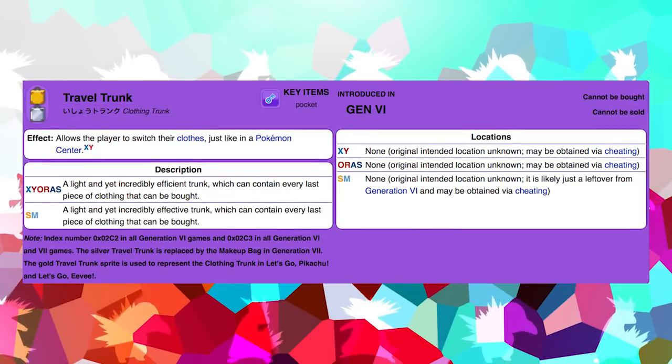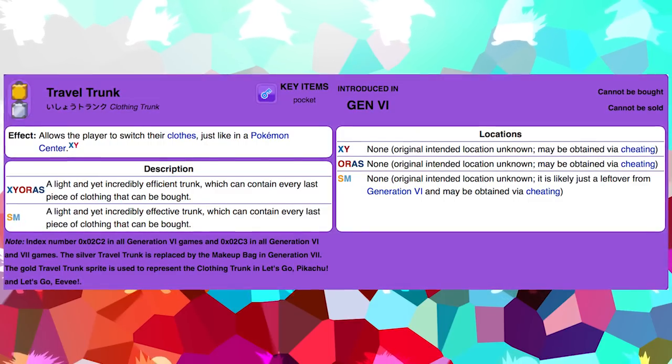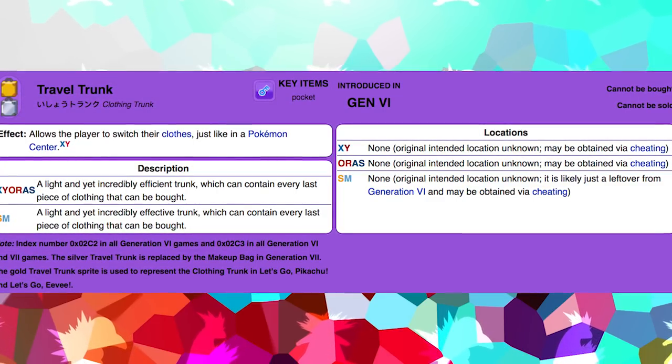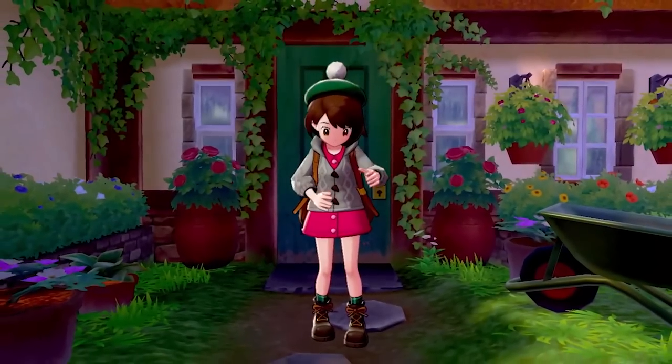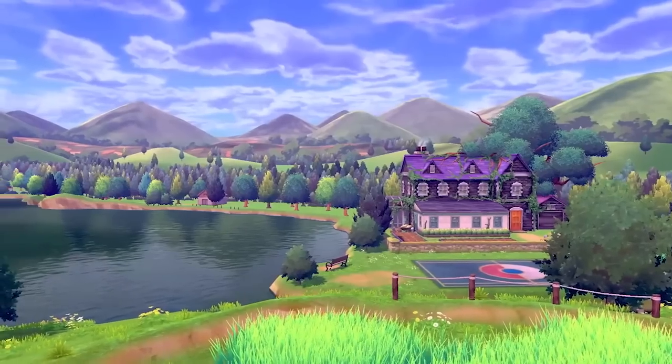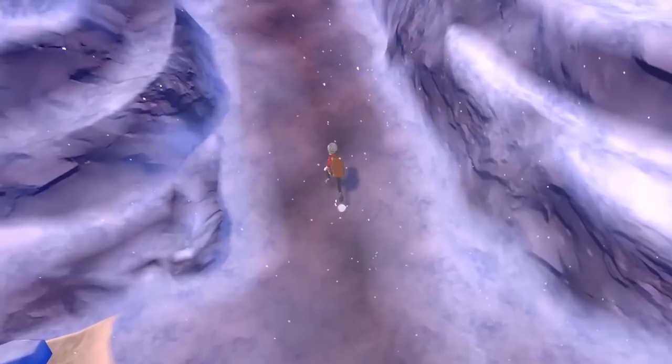Another key item embedded within the data of X and Y is the travel trunk, and this one is really interesting because it would have actually allowed you to change your clothes on the fly anywhere you wanted instead of having to do so at Pokemon Centers. This is so interesting because I actually speculated in Pokemon Sword and Shield that due to the shape of the male player character's backpack — which very much looks like a suitcase luggage sort of bag — we might be able to change our clothes anywhere. I think they are legitimately bringing this feature back from when they were originally going to use it in X and Y, and that gives you a very interesting insight into Game Freak's development process.